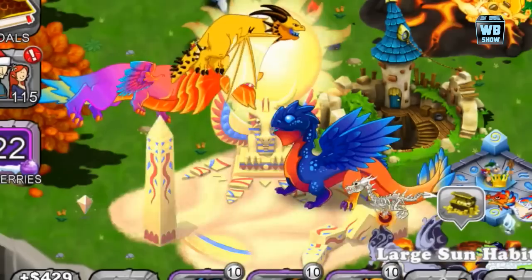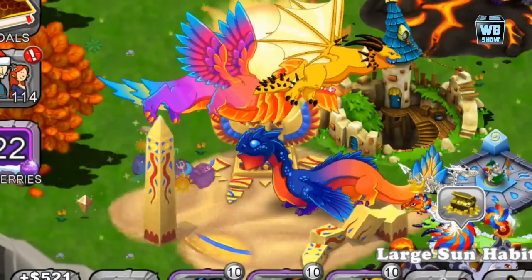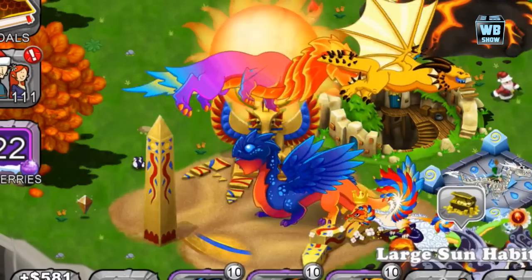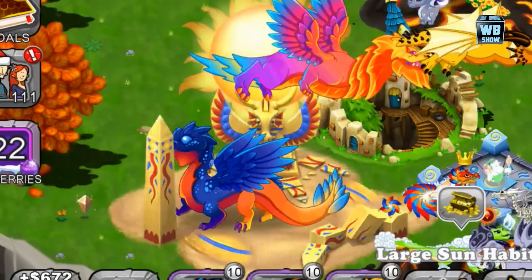We already saw the last form — we just placed it into a hibernation cave, but there it is: the last form of the dust dragon, and there's its blast. That is how you breed the dust dragon in DragonVale. Be sure to tune in as we check out the dawn dragon as well as some of the other limited edition dragons we've never gotten before.